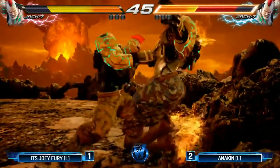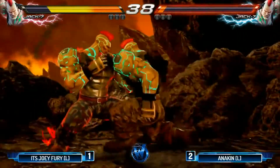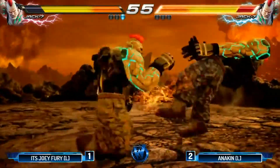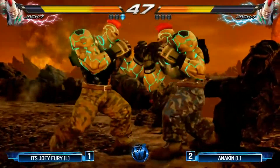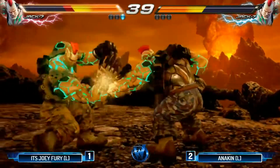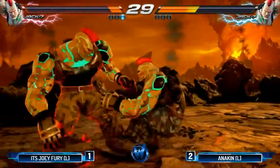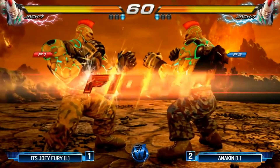Bing, bang, boom — we're at the wall. Nice combo there. There's a punish. Joey Fury continuing that dominance in the matchup, takes that first round. Anakin with a crisp backdash, but right into the low parry from Joey Fury. We're at the wall again — small stage, big damage. More pressure — with the debug to get him off him. Dash up, crouching wall-tang two. Anakin on the board, needs two more rounds to win the tournament.